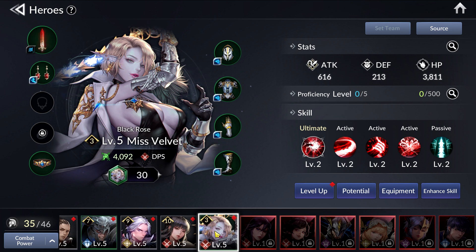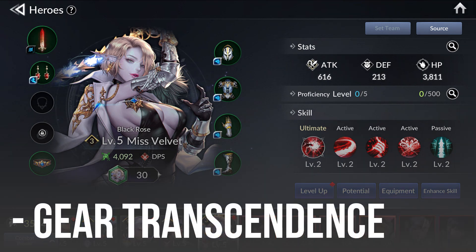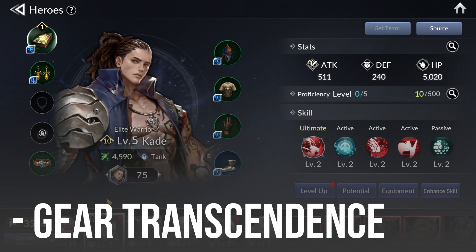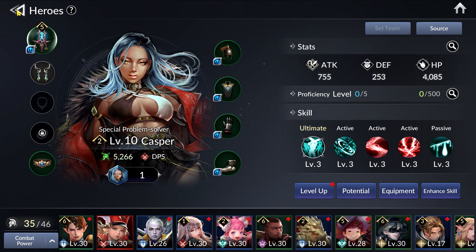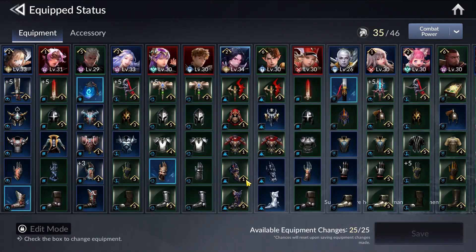After gearing up your heroes, another thing I've done very laboriously is transcend my gear. Because I've been doing so much farming — whether Field Expedition or AFK farming — from the AFK farming especially, you get a lot of gear. From these spare pieces I've been transcending my gear. Transcending is actually easier than even enhancing your gear, in my personal opinion, because of all the duplicates you get.